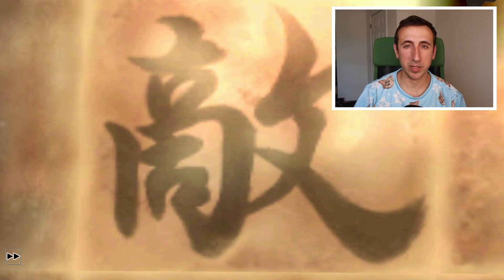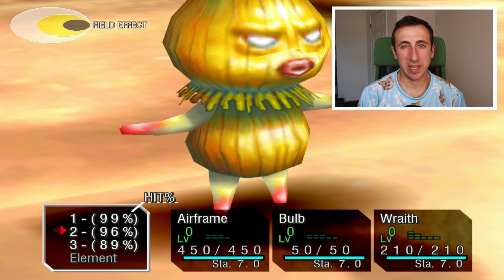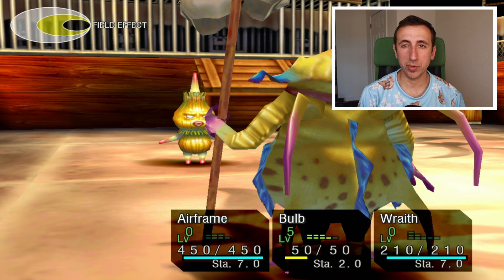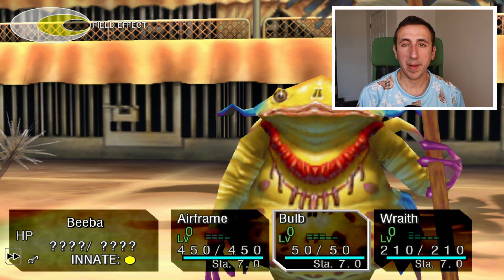The first round of the Grand Slam is not bad. You basically need one strong monster to get through this and I recommend you use Airframe. You can find Airframe at the Isle of the Damned and he is available even before you go to the Grand Slam. Along with it, I suggest that you field Bulb and Wraith. Start the battle by attacking Beba with your Bulb. Once you have the right element level, cast Carnivore. If you've gotten to this point, you've basically won — Airframe can take out everything else.